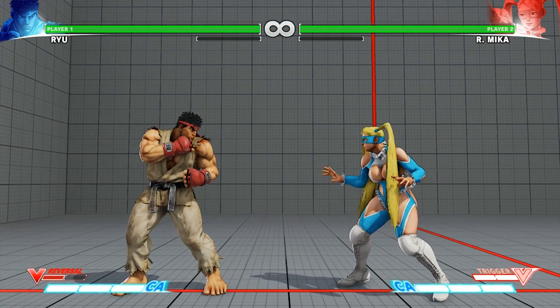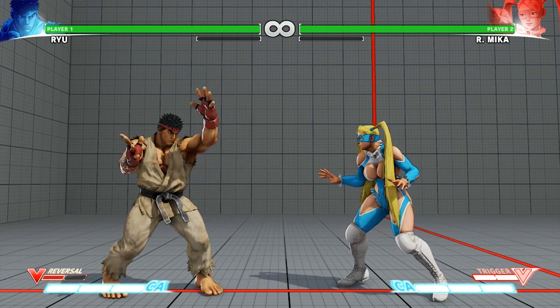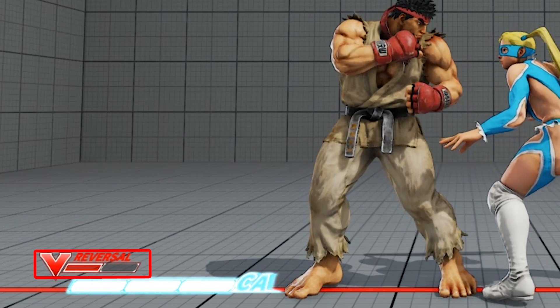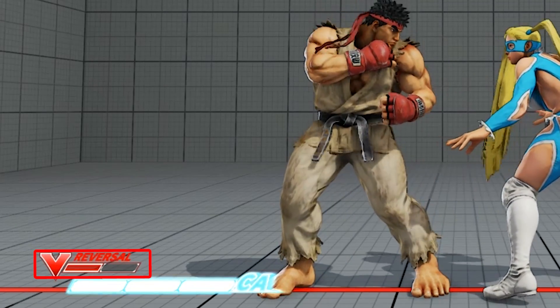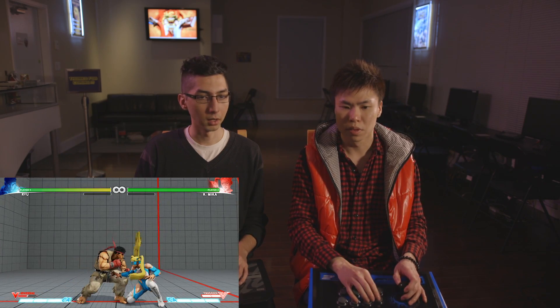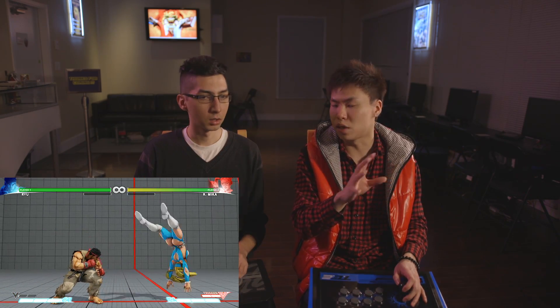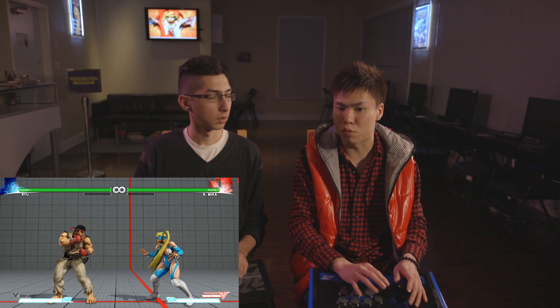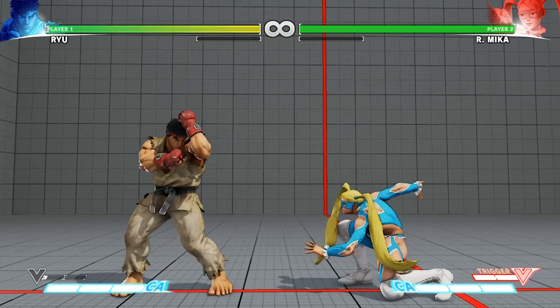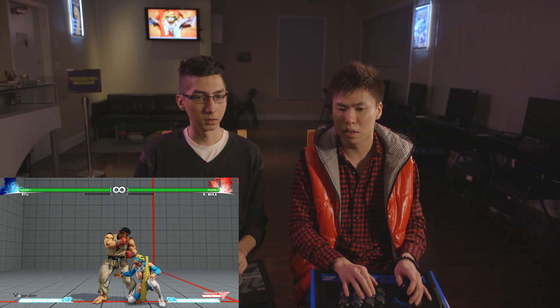What other new mechanics were added into Street Fighter V? They added something called a V-Reversal. You see down there I only have one bar — when you have two it becomes a V-Trigger, but you can still use V-Reversal with one bar. Basically V-Reversal uses one bar, you execute it, and it gets you out of pressure. You can only do it during block — you do it by pressing forward and three punches or three kicks, depending on the character.